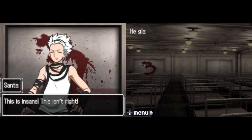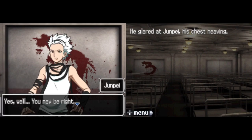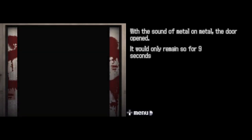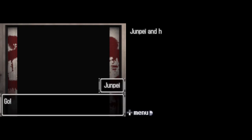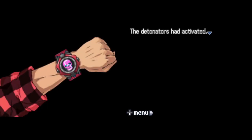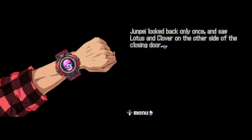No! Wait! Santa did not hesitate. He slammed his hand down on the RED. This is insane! This isn't right! He glared at Junpei, his chest heaving. Yes, well, you may be right. Junpei's voice was cold but not without effort. He turned to the RED and pulled the lever. With the sound of metal on metal, the door opened — it would only remain so for nine seconds. Junpei and his three reluctant companions jumped into the door's gaping mouth, one after another. The detonators had activated. Junpei looked back and saw Lotus and Clover on the other side of the closing door — the defeat and desperation on their faces tore at his heart. Then the door closed, and they were gone.